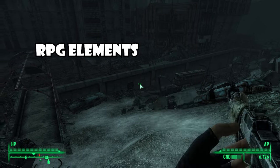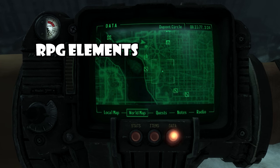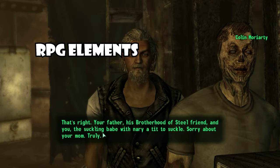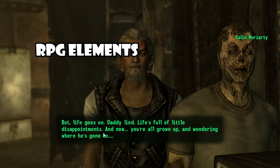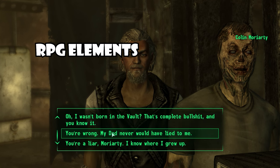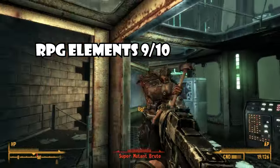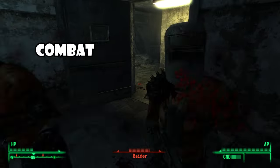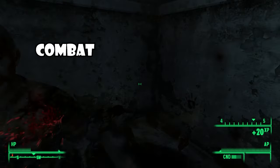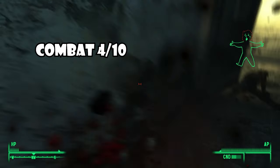Fallout 3 is without a doubt the most RPG-like of the 3D Fallout games. Its quest design is more complex, with many quests requiring you to talk to multiple NPCs to figure out solutions. Simply following a quest marker is not always available, and you could spend hundreds of hours exploring all the branching paths. This is very much an RPG and not a first-person shooter — a definite 9 out of 10 for its RPG systems. The downside is that the combat is terrible, to the extent that my partner asked if the game was just broken. Overall, a 4 out of 10 for combat.